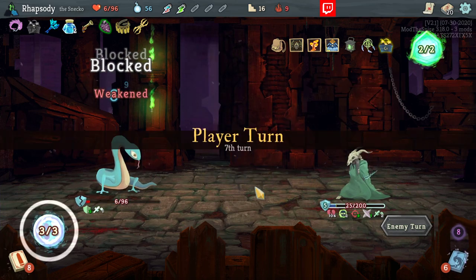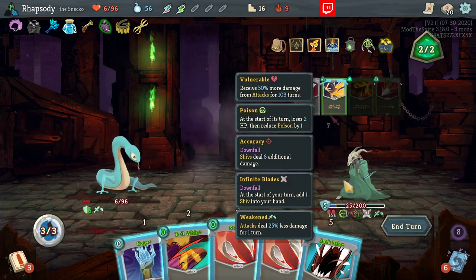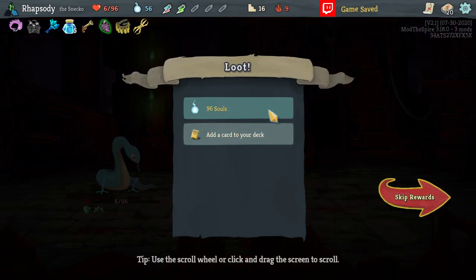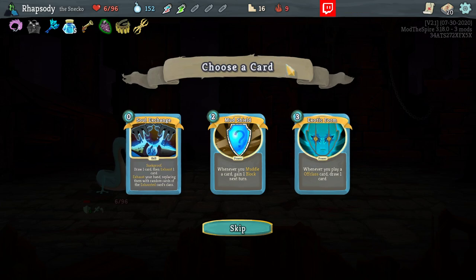Enemies only blocking for five this turn. We're fine. Whew! That could have been pretty bad. There's an Exotic Form and a Muddle Shield, as well as a Soul Exchange. Draw one card, then Exhaust one card; Exhaust your hand replacing them with random cards or the Exhausted Cards class.